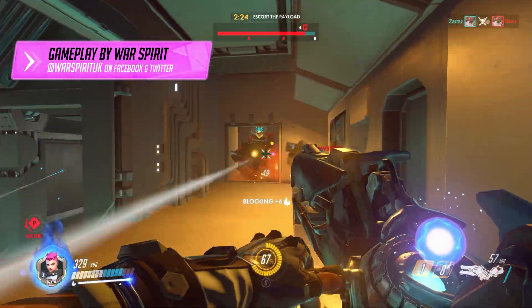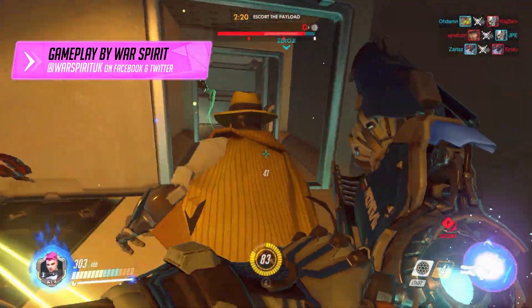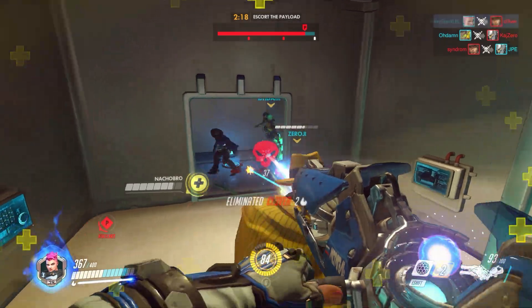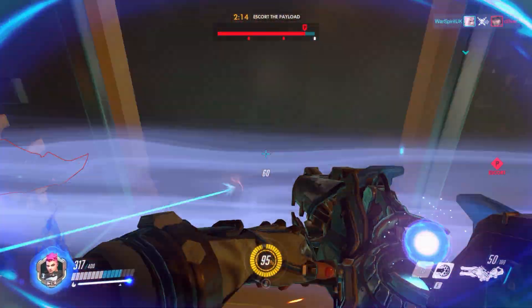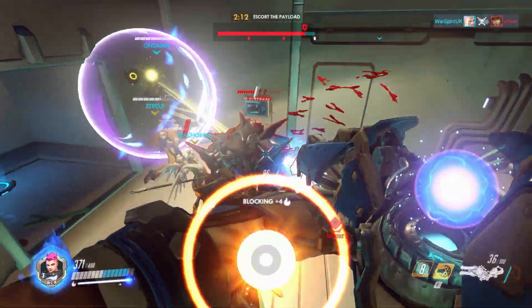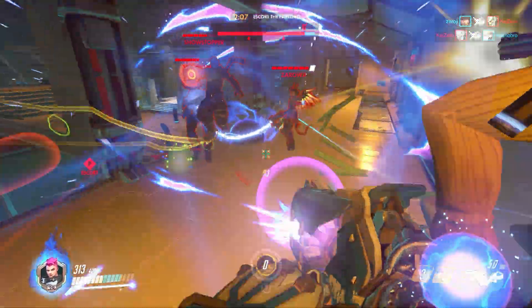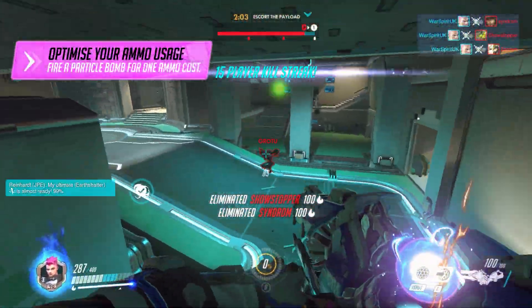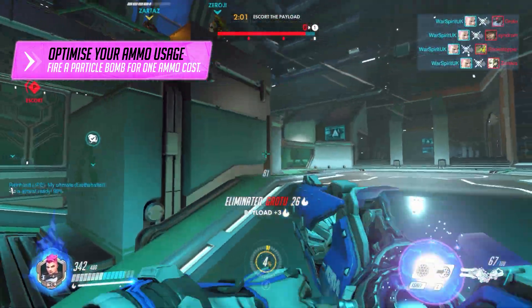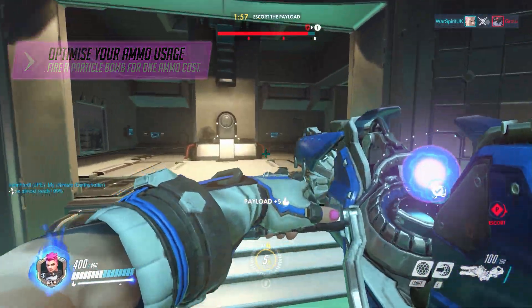Quick tip number one: you always want to be getting the most out of your Particle Cannon's ammo capacity. By managing the alternate fire modes correctly, you'll increase your damage output immensely. Right clicks for taking out far away targets or targets ducking behind cover, and left clicks for close quarters melting on big squishy targets. Although right clicks cost 25 ammo, you can fire a bomb off with less than 25 ammo left — even if you only have one ammo — without losing any damage, which is 100% always worth doing.